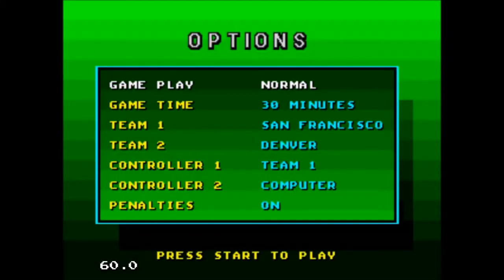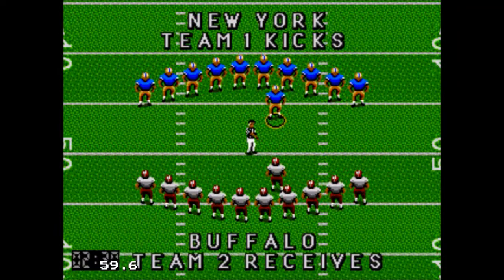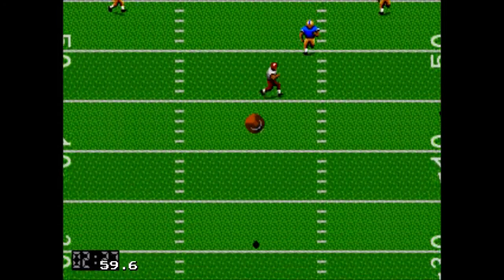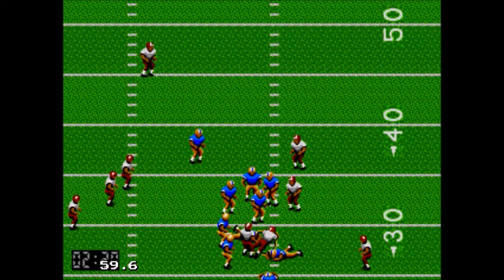The next game I'm reviewing is Joe Montana Football on the Genesis — it's also on the Game Gear. There's not a great choice of teams, only a few, mainly focusing on Super Bowl teams like San Francisco. There are different options you can turn on, but I left it as is. Cool thing is it has Joe's Game Plan, which tells you a little bit what to do against each team. They also have the detail of a coin toss.